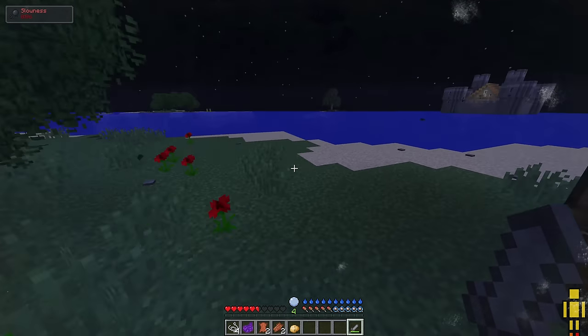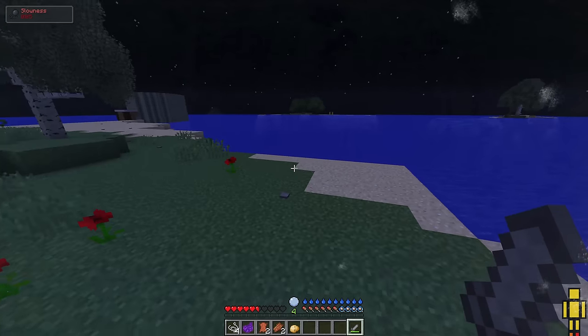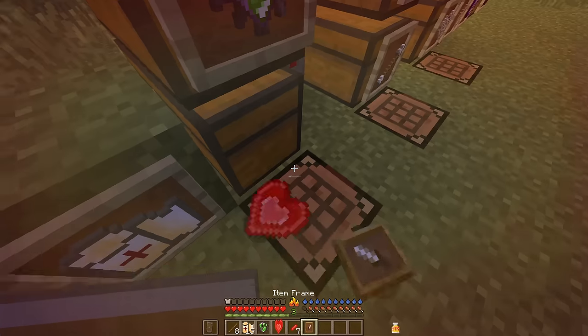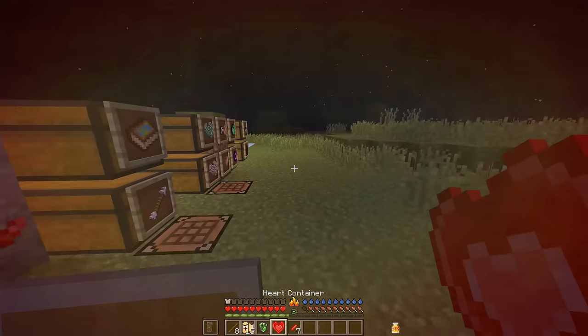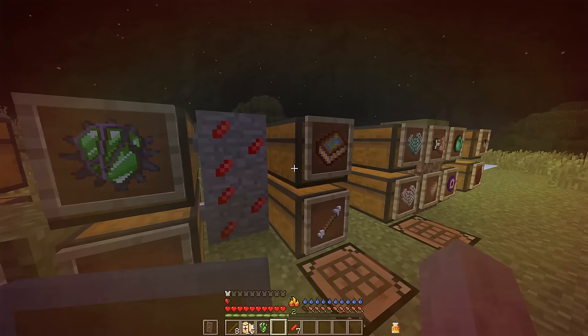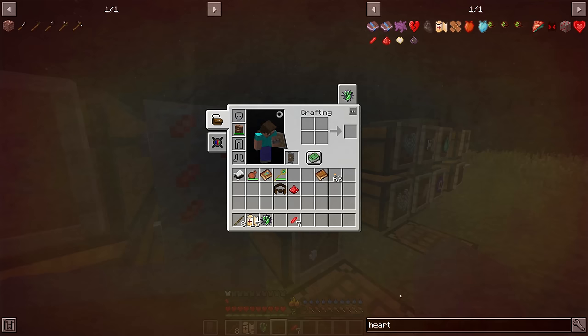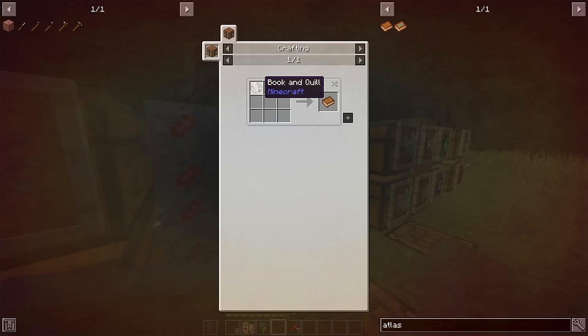That shining guy is a rare mob. If you were to put 9 heart crystals together, you're going to get a heart container, which basically increases your total heart count. Another useful item that you should always acquire at the beginning of the game is the Atlas.